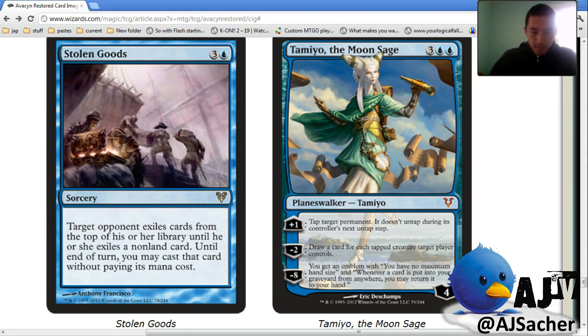This Planeswalker is one of the few cards I have seen and it's bonkers — Tamiyo the Moon Sage. What do you think about the minus two? It's pretty bad but you're going to use it to draw three cards before wrapping the same turn, right? Like digging for a Wrath when the plus one isn't enough. I'm gonna handlock someone with this — take an entire deck that just taps all their lands. Mono-mana destruction!